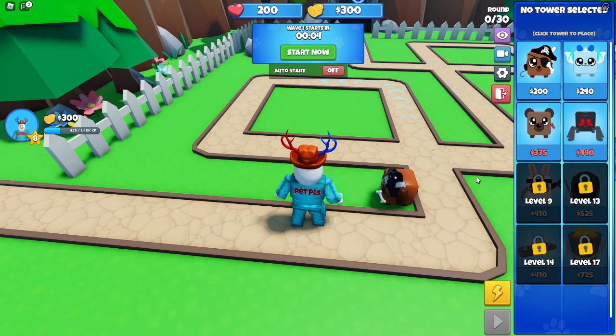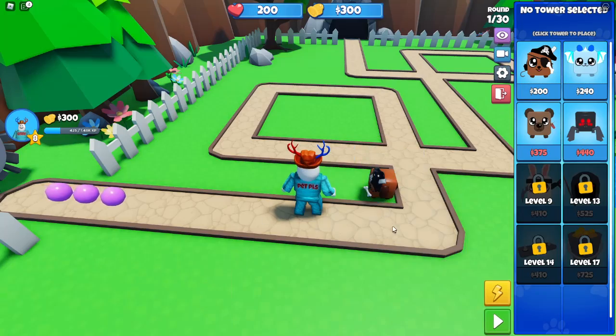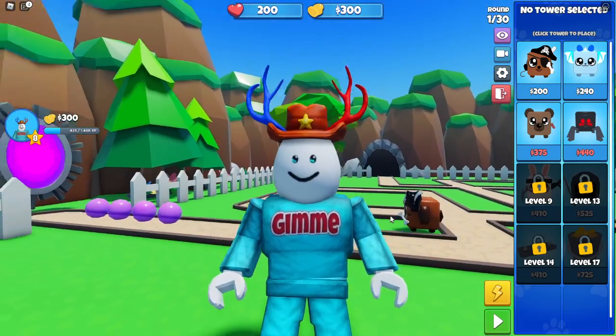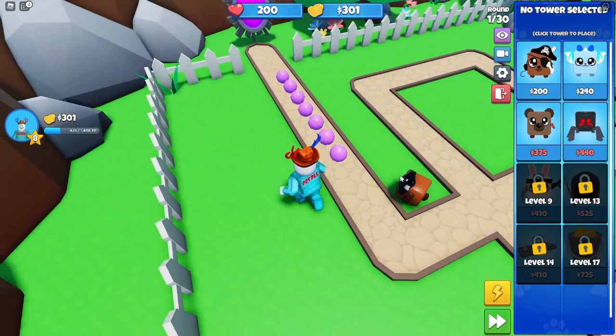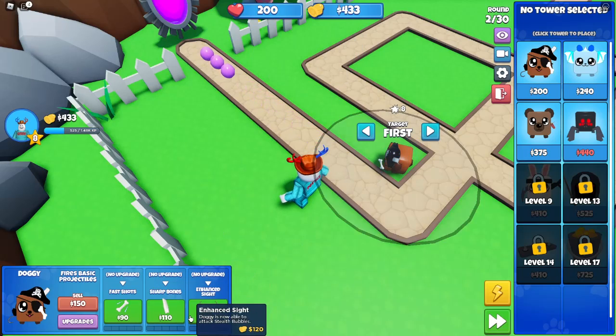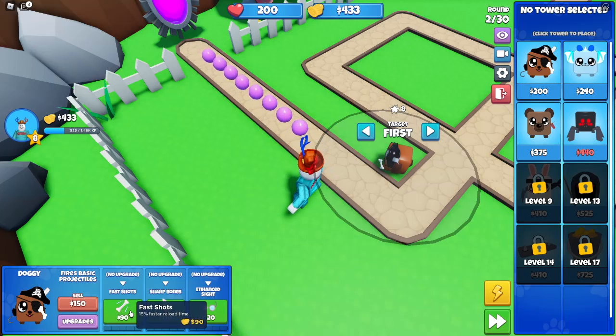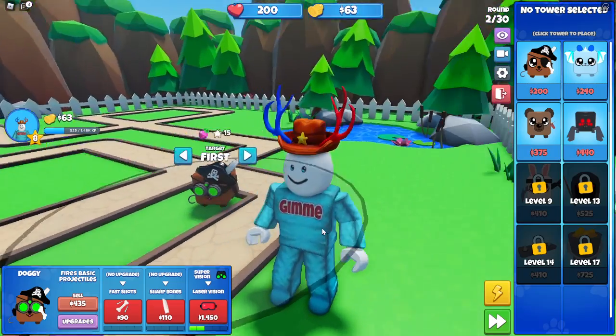See these three towers here — you wouldn't have unlocked these yet, so I'm not gonna use them. I want to help you guys if you're somehow stuck, but you should be fine. I'm gonna use the speed up here, and we can actually upgrade our tower. I'm actually gonna go bottom path.